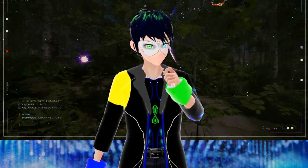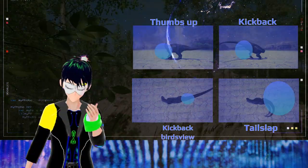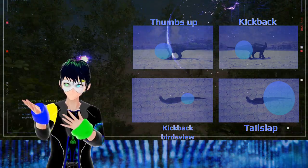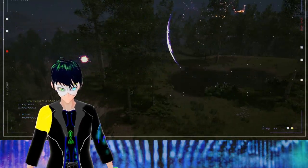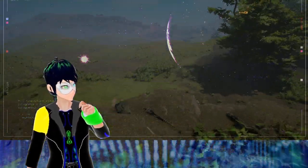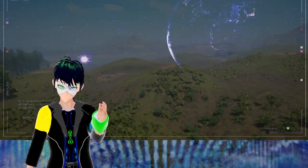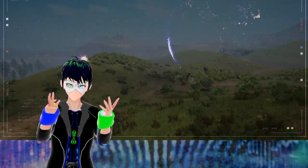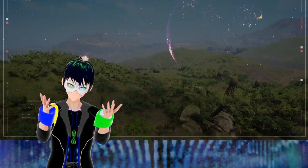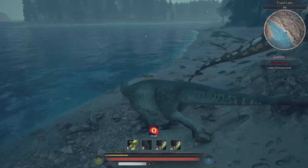Iguanodon is kind of an all-rounder when it comes to what terrain you should fight in. Its range of attack can reach pretty much everywhere, so as long as you move according to your enemy, you should be good in any terrain. Though if you are facing multiple adversaries, I would choose an area with a lot of hindrances, as that can interfere with their coordination and grant you an opening to either fight back or run away.